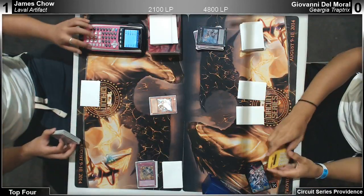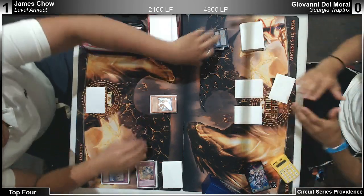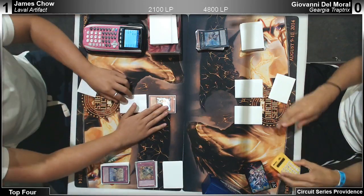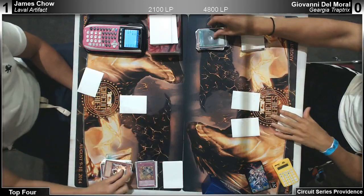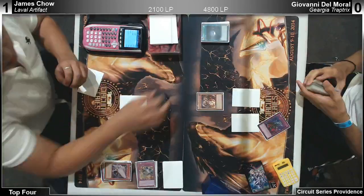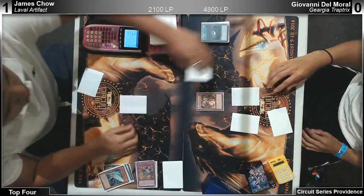Dark Hole — someone has Dark Hole. What can James draw? It could be Torrential. It can't be Fiendish Chain. If he doesn't have any symptoms — I think James's only draw can be Rekindling and I don't think it does anything. Lava Cannon — oh what? He banished two so it would be his last one. He had Malkat too. Now all he has to deal with is Macro Cosmos — which is really good.